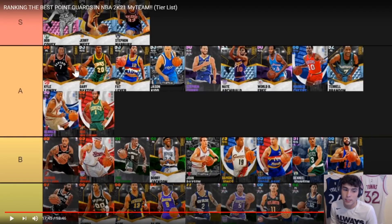Three-point rating matters more in this game than I've ever noticed before — maybe it's the lack of badges. Lowry's got Bronze Difficult Shots too. Without question Kyle Lowry — no arguments. I'll take Fat Lever and Gary Payton over him but Kyle Lowry is still very good. Two more cards: Ruby Kenny Smith — A tier, he can do it all, great budget option. Diamond Isaiah Thomas — also A tier.